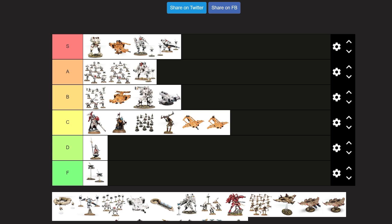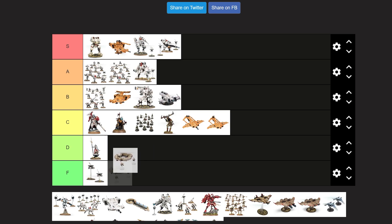Tidewall Drone Port — it's a plate. F tier.